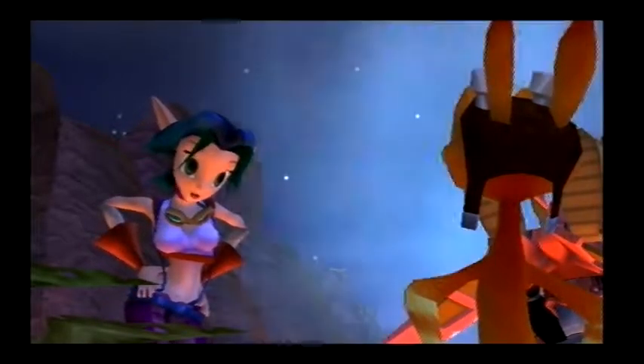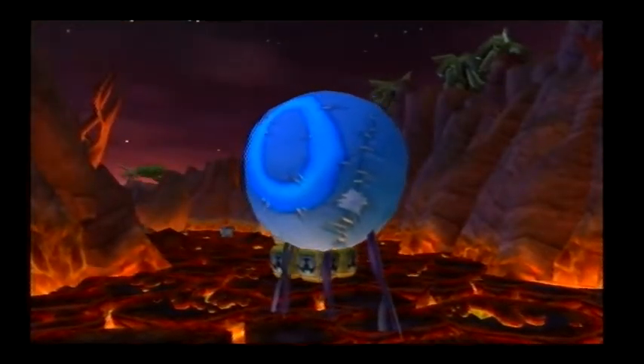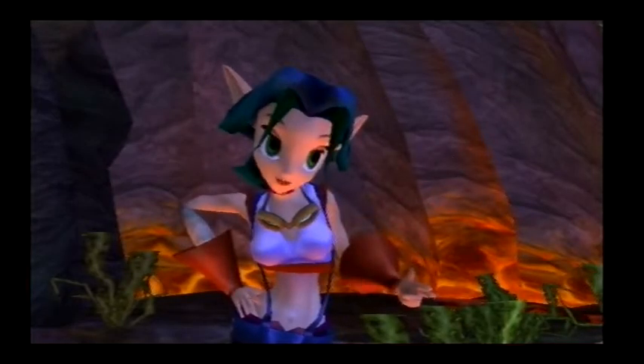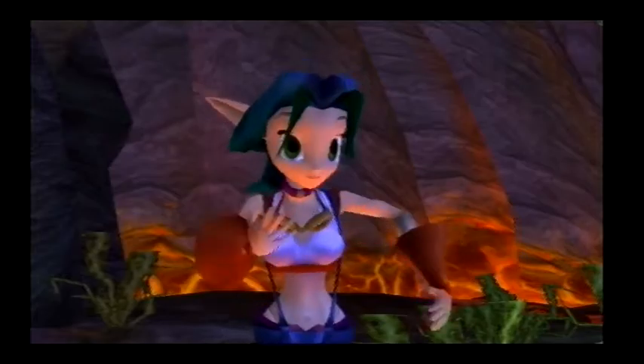The fire canyon gets pretty hot. So keep a lookout for jumps to keep you off the hot ground. I've also released several blue cooling balloons you can use to drop the shield's temperature quickly. And when you get across, don't forget to activate the teleport gate in the Blue Sage's lab. Then we'll be able to teleport over and meet you. Good luck!